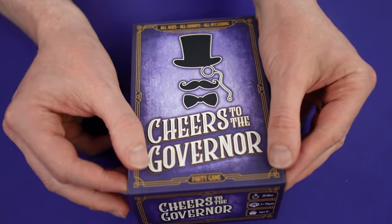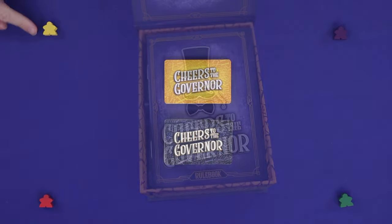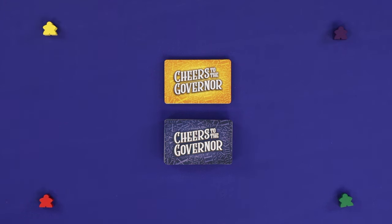Cheers to the Governor is a cooperative counting game for three or more players. In this video, these wooden meeples will represent my players — these do not come with the game. To begin the first round, choose a first player and then, starting with that player, count from 1 to 21 clockwise around the table.